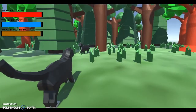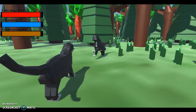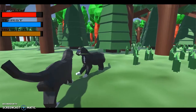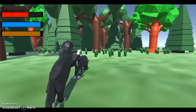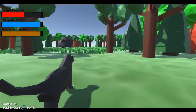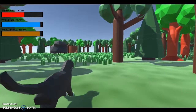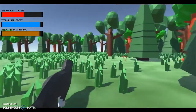I also made it so this cat right here follows you, and when he gets close to you he claws at you. You can claw back like that, and then you defeat him. In the top left bar it takes some damage away.